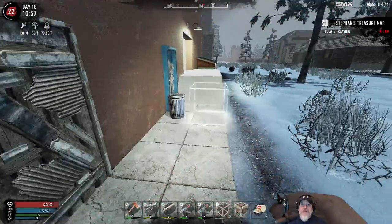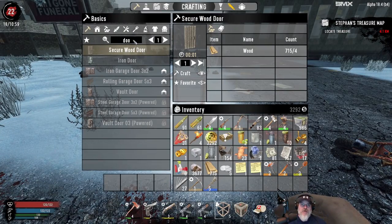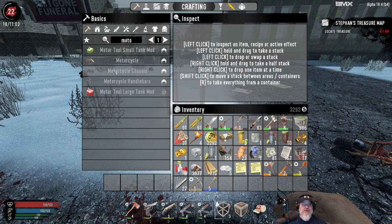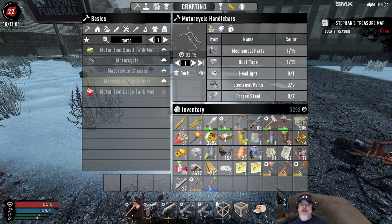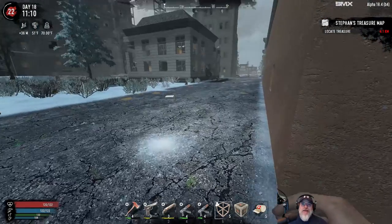Alright guys, that concludes our looting of the bookstore. We didn't find a gas can automatic, but we found two really major prizes: the SMG schematic — I'm going to wait on making that though, because right now it'd only be an orange one, but we'll put more points into hand gunner at some point — and we found the motorcycle handlebars, so now we can actually make a motorcycle!